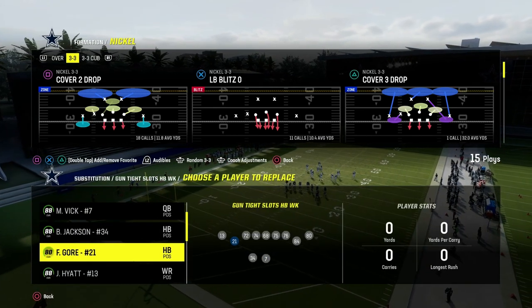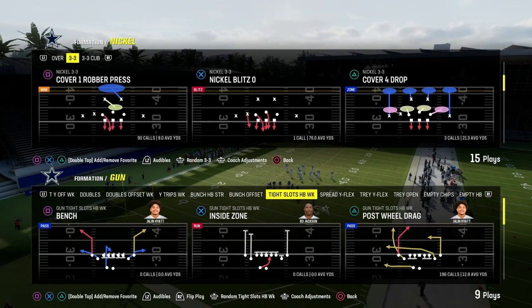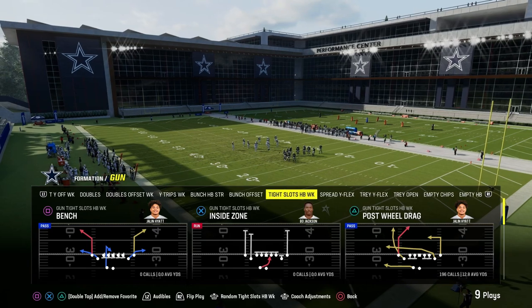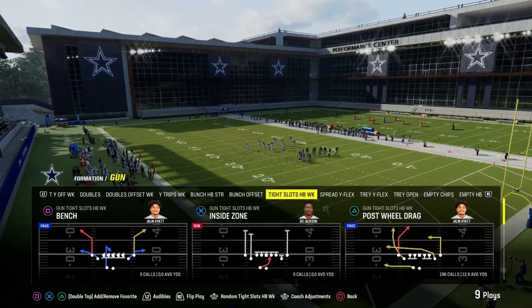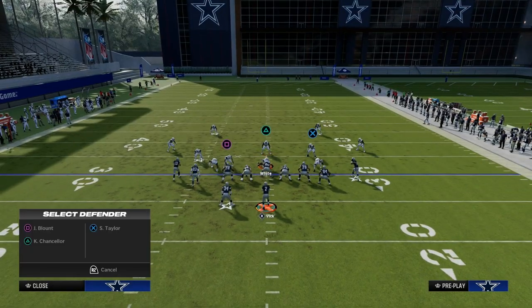In this video I'm going to show you the best shallow cross concept in Madden 24. It comes out of the Tight Slots Halfback Weight formation and the play is post wheel drag. This play features a couple of really unique routes — a really good post route and a really good wheel route that is going to help you get some receivers open.